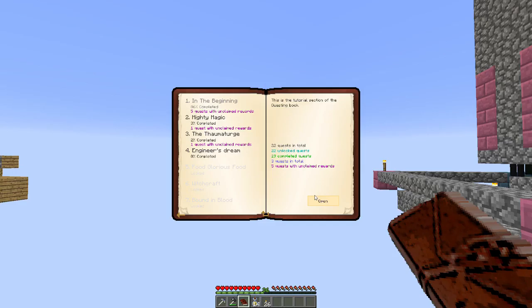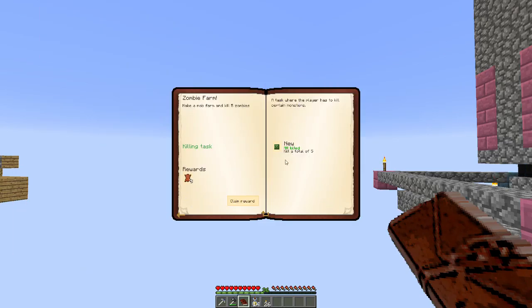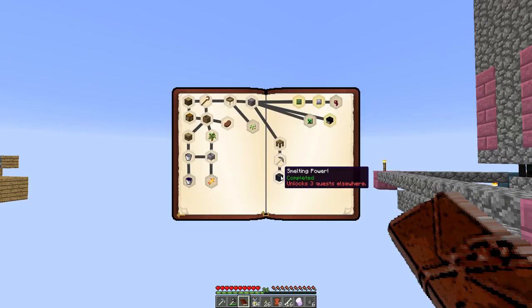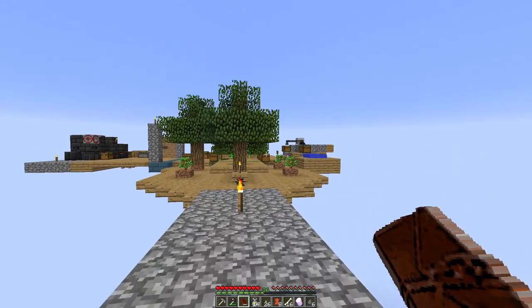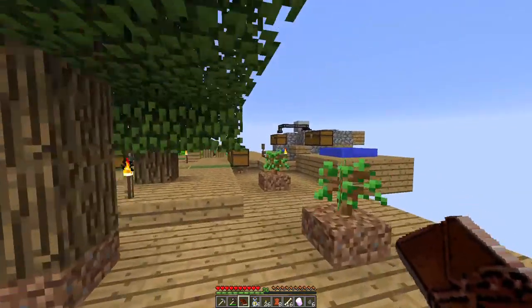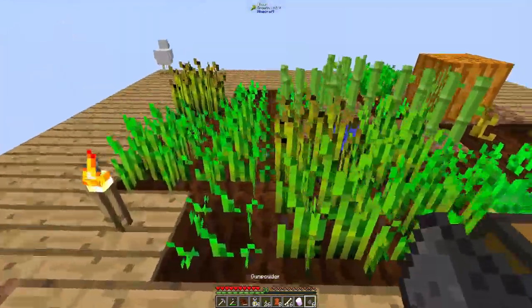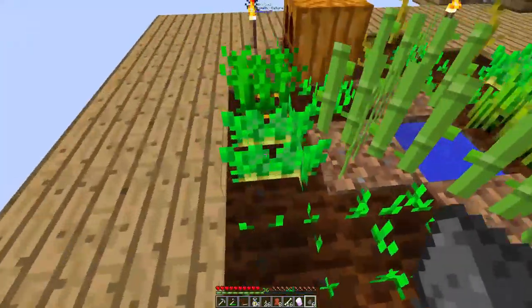We have some quests done. The creeper one gives us redstone and glowstone — that's awesome. If we kill one enderman we get two ender pearls and another lily seed. While I've been gone, I've been growing this farm and really pushing it so we can start working on these seeds and getting more paper to make more books.